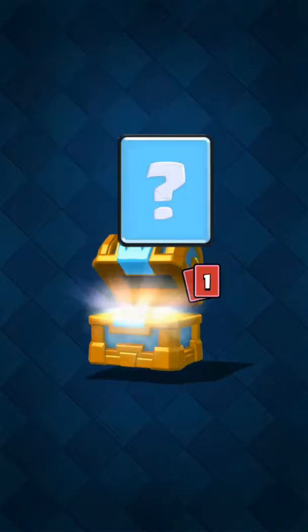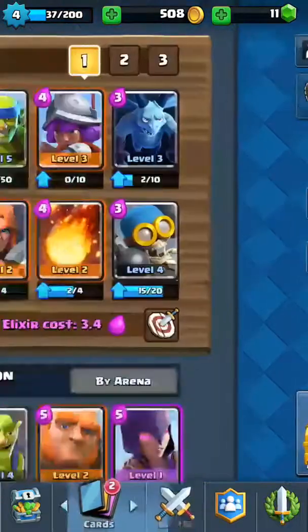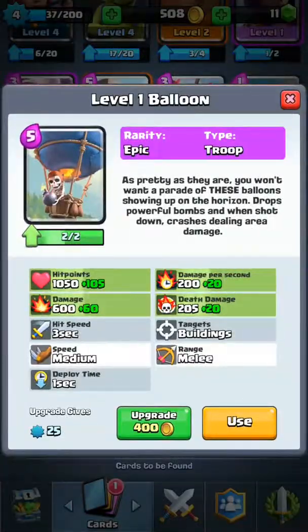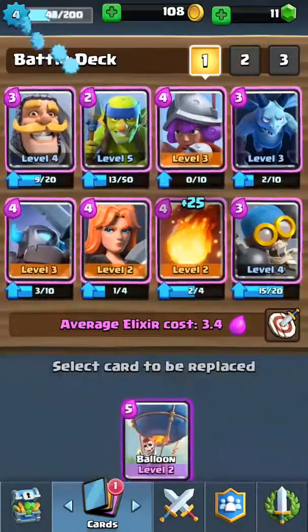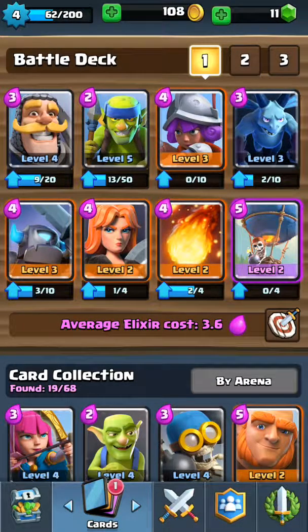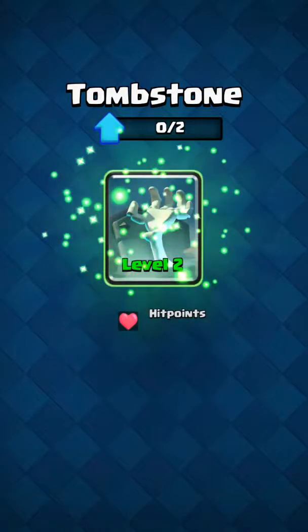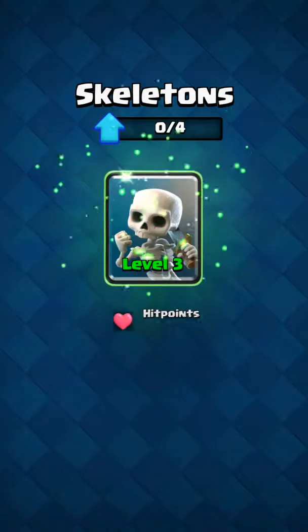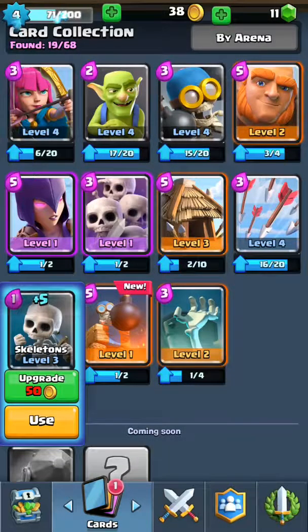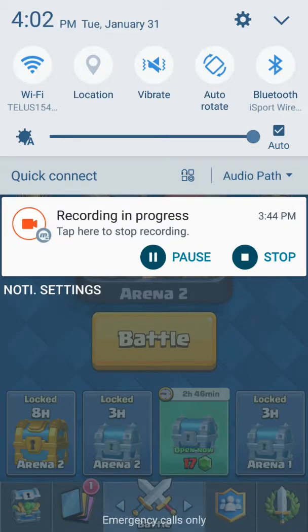Alright guys, let's see what I get for my crown chest and then we'll move on to a different game. We got 207 gold, 3 gems, Bomb Tower, Tombstone, and 24 Skeletons. One more Balloon — I think I'll upgrade my Balloon and put it in instead of my Bomber. Upgrade my Tombstone and upgrade my Skeletons. Alright guys, that's the end of Clash Royale for today. I will play another game — bye!